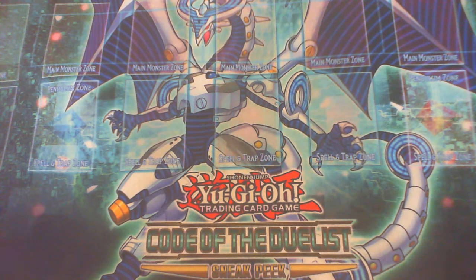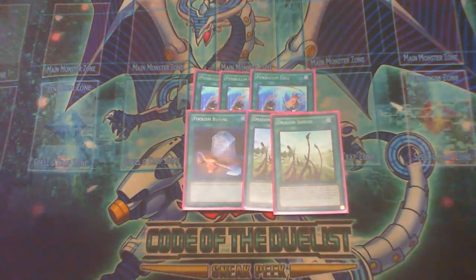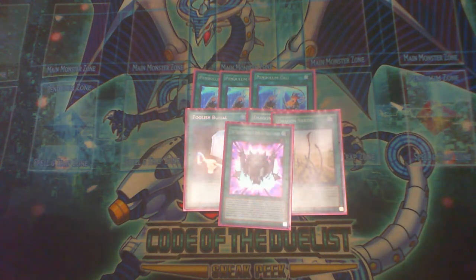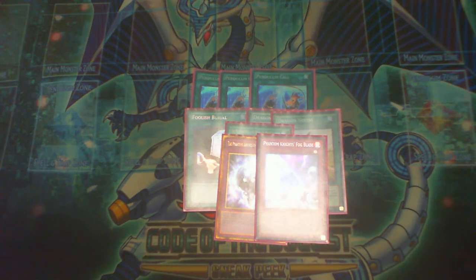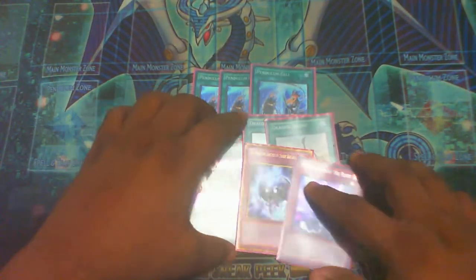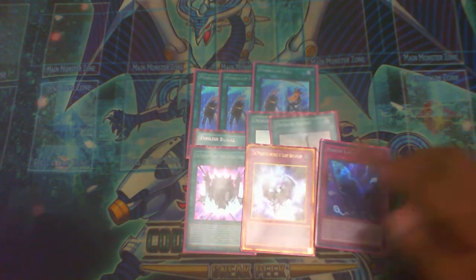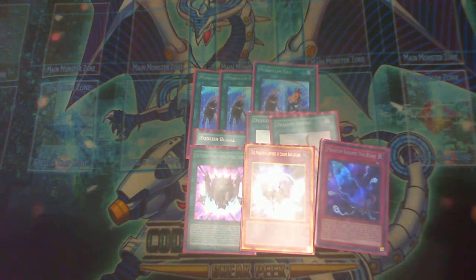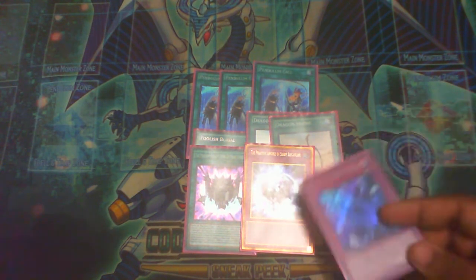For spells we have triple Pendulum Call, Foolish Burial, two Shrine, Rank-Up Magic Launch, Shade Brigadine, and Fog Blade. If you don't really want to play the As-A-Thought version, you could just place in two Fog Blades and possibly take these out — it will increase consistency. Brigadine gives me a free XYZ summon, it's really nice. It cannot be Typhoon'd because it no longer treats itself as a trap card, and because I'm not going to have any trap cards in grave it always lives.